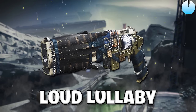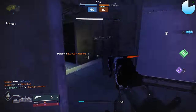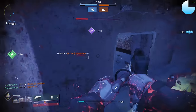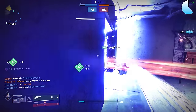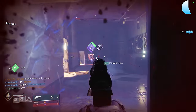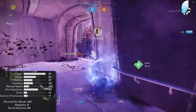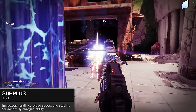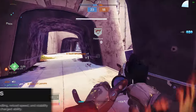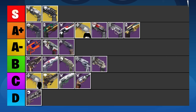Loud Lullaby is the only other 120 RPM hand cannon besides Crimmel's Dagger with access to Kill Clip. This means you can two-tap an opponent after getting just one kill, taking one of the biggest weaknesses of a 120 — the bad damage output and long kill time — and turning it into one of its biggest strengths. The half-second time to kill with Kill Clip is absolutely disgusting. The big problem is that Loud Lullaby has really bad stats — worse than in-slot range and stability. We can try to partially mitigate this with Surplus, but then we have to make sure we're not using our abilities. It's basically the same problem as Crimmel's Dagger. Really fun for low-stakes PvP 2-tapping, but overall just not that great — ranking this one in the B tier.